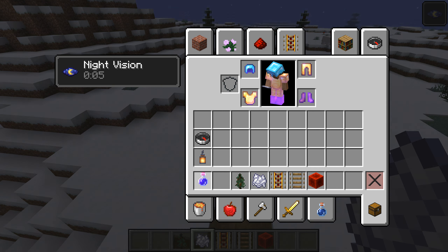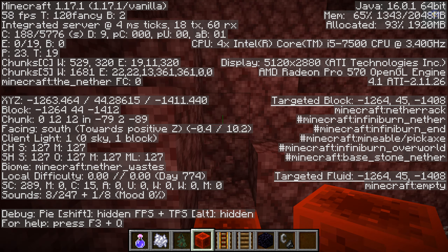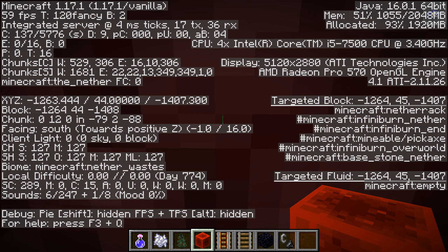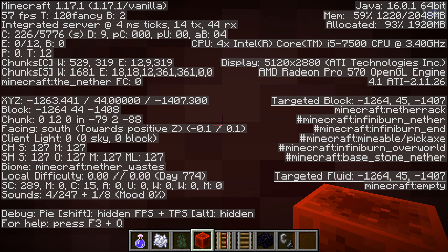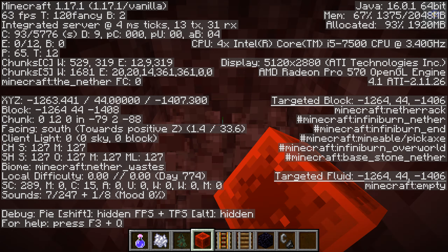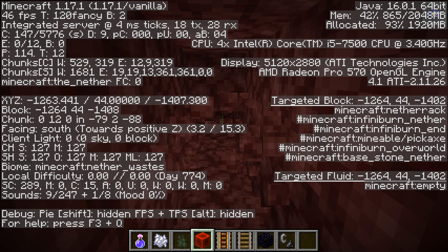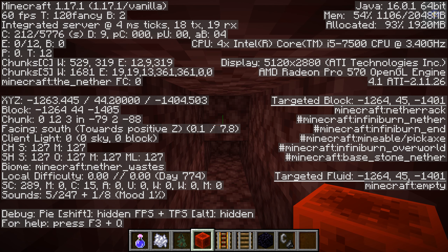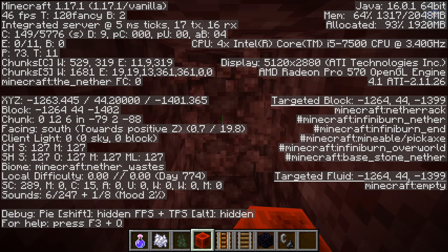We want this. I don't recommend doing this in survival — I don't think it will work. Watch our Z number, there we go, it's going down. Eventually we're going to have to make a tunnel, which I think is about now.